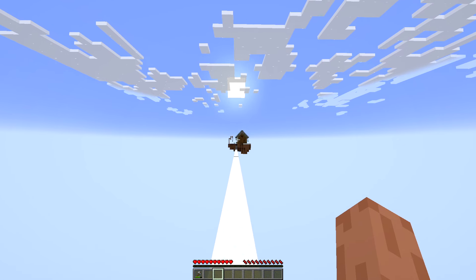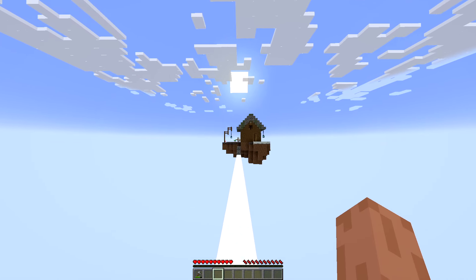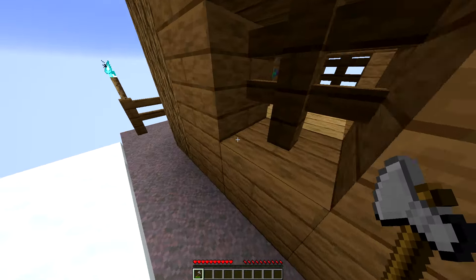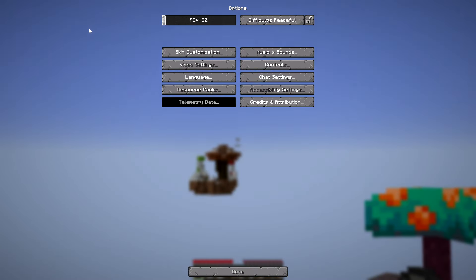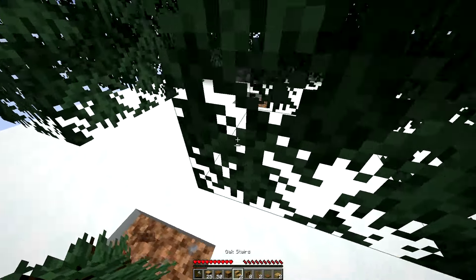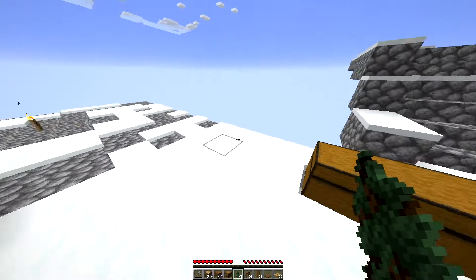One thing I can do in this Skyblock is go to this house and take wood from it. That thought just crossed my mind and I believe I will do just that. That tree over there looks pretty weird — it's orange. Yeah, I thought I saw it correctly. And there are quite a lot of saplings as well, which is nice.